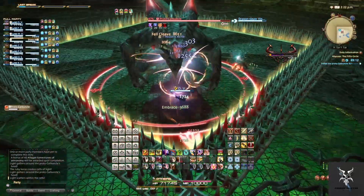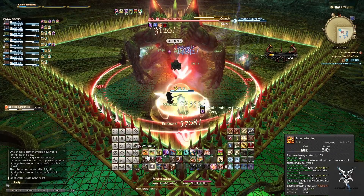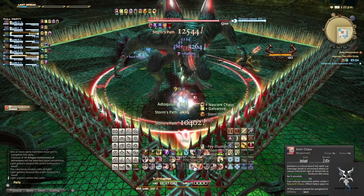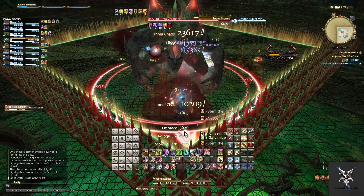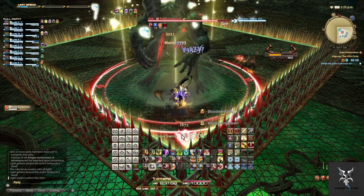He'll follow this up with Crunch, his Tank Buster, and you'll just want to mitigate this accordingly. Topaz Stones is going to summon several crystals onto the platform that will do a small AoE around themselves.